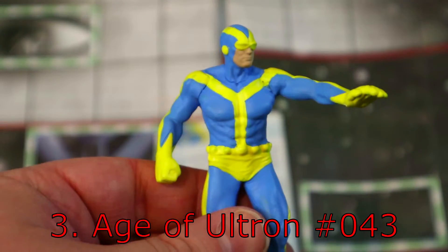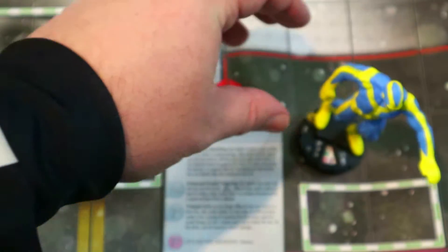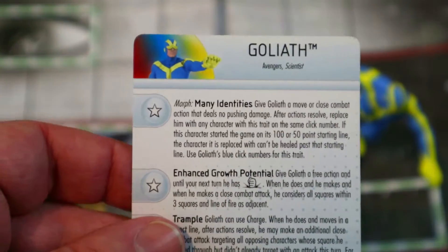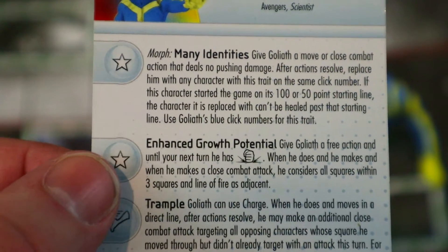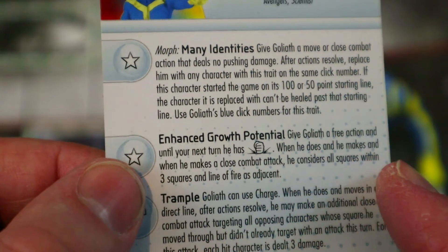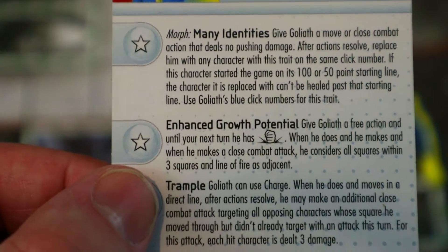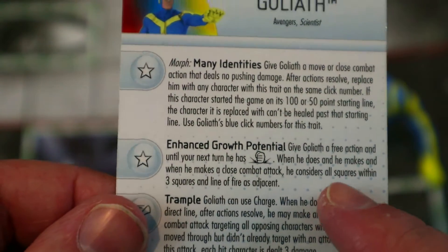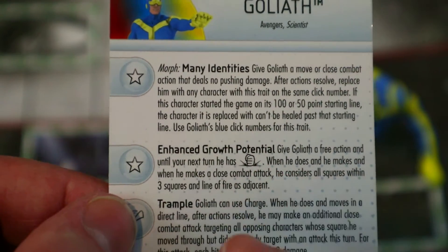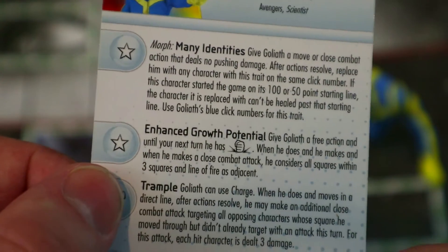Coming in at number three we have Goliath this time. Originally I wanted that Giant Man to be my number three, but I took another look at this guy and he's just playing better. He also has the morphing trait to switch between them, but then he has this other trait: give Goliath a free action and until your next turn he has colossal size, and when he makes a close combat attack he considers all squares within three squares and line of fire as adjacent — so three-square giant reach.